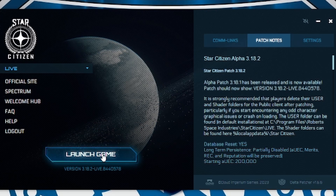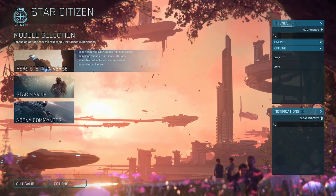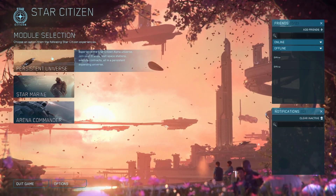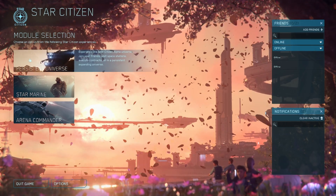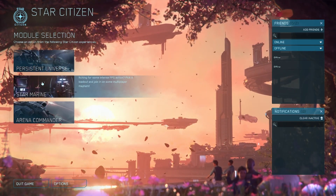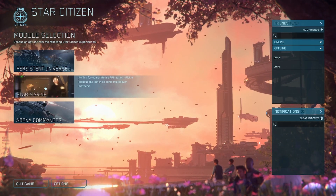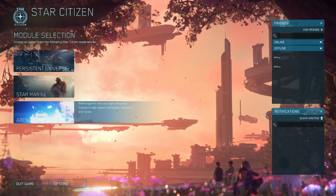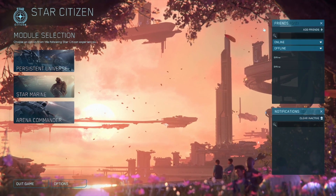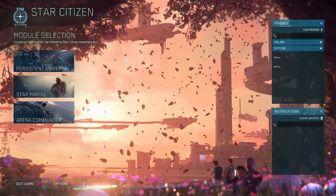At the main menu you are greeted with three game modes. Persistent Universe is your open world where you can do contracts, visit planets, upgrade your inventory, buy ships, and so on. Star Marine is your first-person shooter in a fixed environment with two game modes. Arena Commander is your space dogfights and space racing. To your right is your friends list which you can invite into your squad.